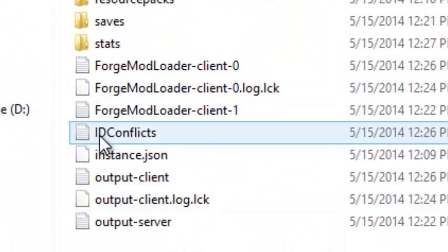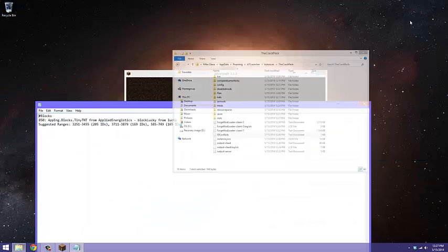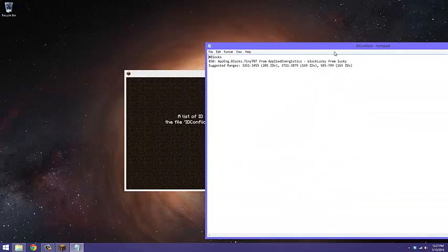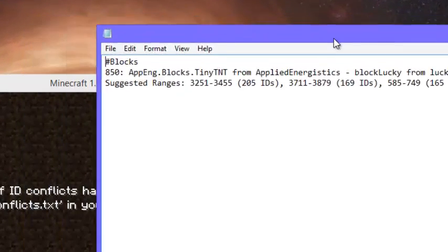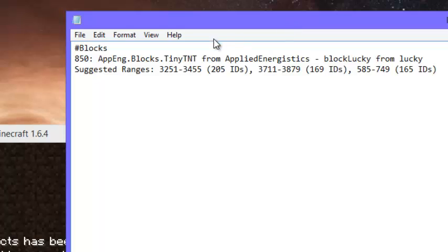So you'll find that right here. You just want to open that. So then it tells you right here that two of the mods conflict: the Lucky Block and the Tiny TNT from Applied Energistics.